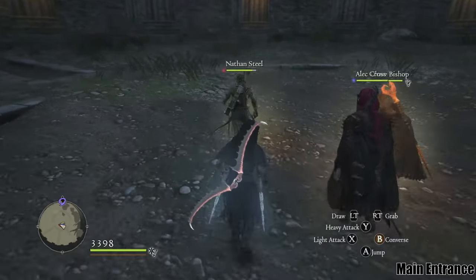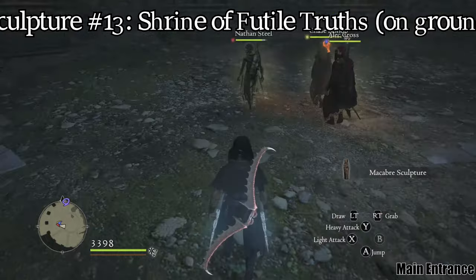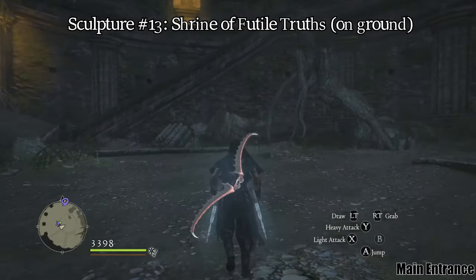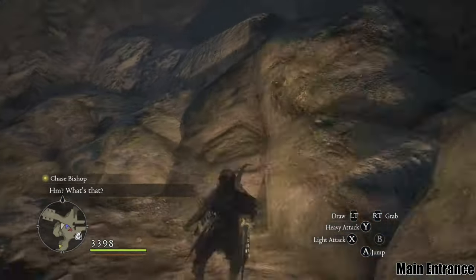After defeating the Evil Eye in the Shrine of Futile Truth, you can find the sculpture laying on the floor. Upon exiting this boss room, you can climb rocks on the left for another sculpture.